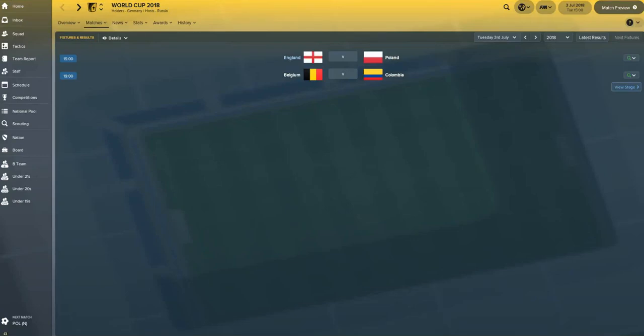Hello everyone and welcome back to the Old Golden Black for this, the second round of the World Cup 2018. We've got England against Poland in this Football Manager 2018 experiment where I've got no players from the top half of the Premier League. They're all made up of bottom half and Championship players, and we've got through the group stage. You can have a look at the previous episode to see how we got on there. But today we're going to be working our way through the second round.